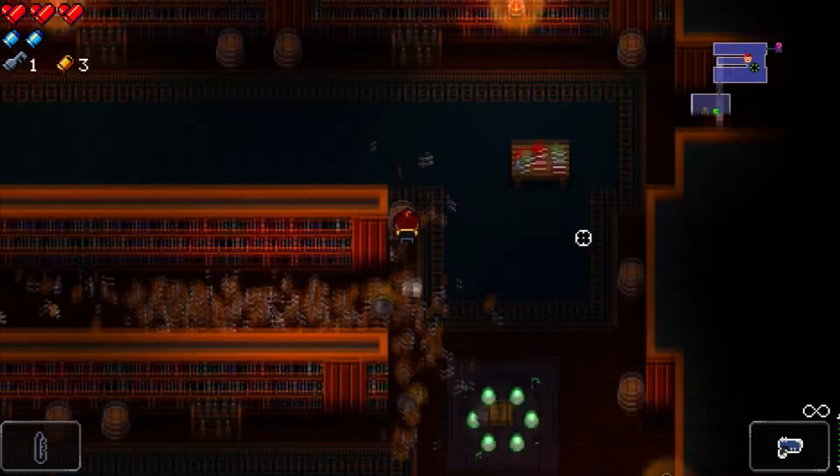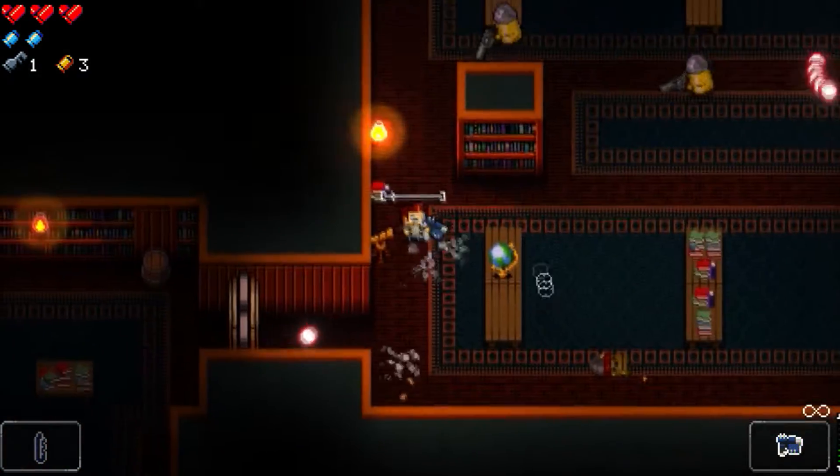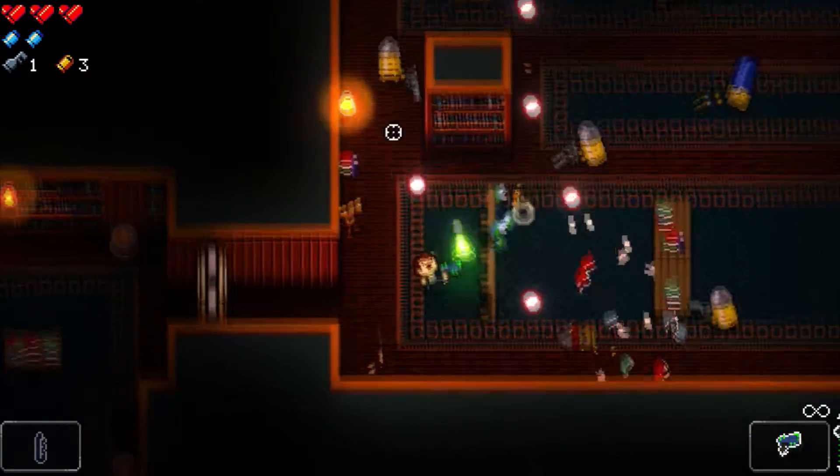Isaac's game is asking you to play more than one time to get to a real ending. Gungeon's game is more straightforward. You have a dude, and that dude wants to get the gun to kill his past.